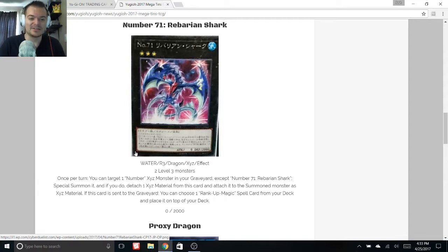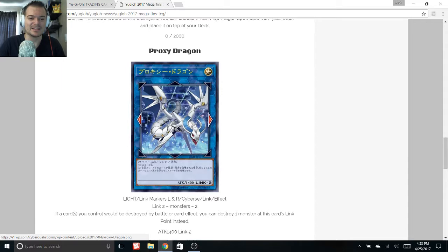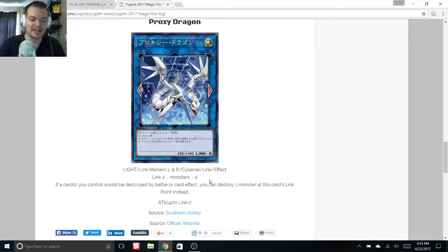This should be a cool card that might see some play. Now here's the card I'm most looking forward to: Proxy Dragon. It's a link monster and it looks amazing. It's a Light Cyberse monster — that type looks really interesting with a couple of cards coming out. It's Link 2, and if a card or cards you control would be destroyed by battle or card effect, you can destroy one monster at this card's link point instead.